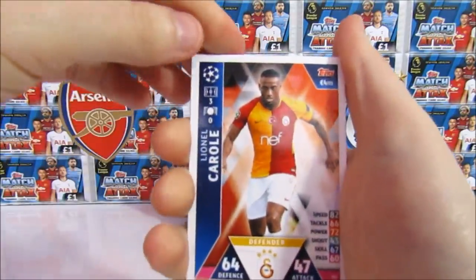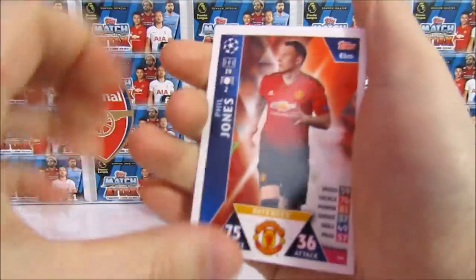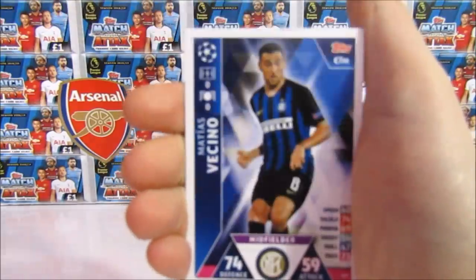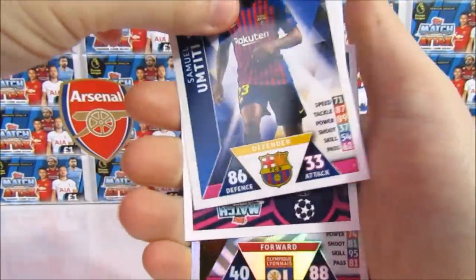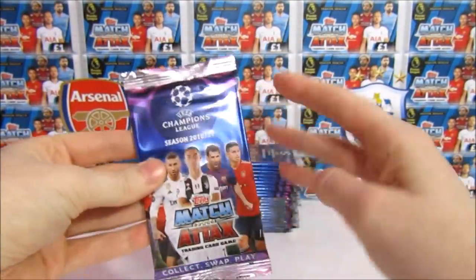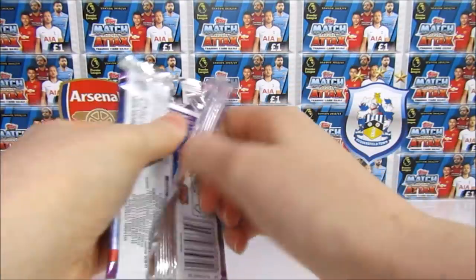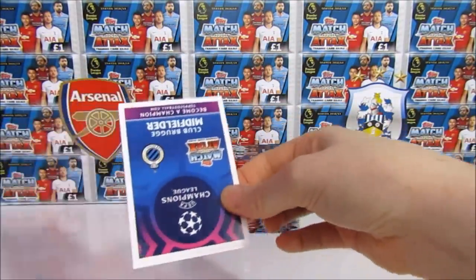So in pack one we have a Carol, the Bayern Munich badge, a Phil Jones, Fernandinho, a Vecino, Umtiti — spoilers! And the Man of the Match, Fakir. So Man of the Match to start things off. We do still need quite a lot for this collection, so hopefully we can tick off a few of the base cards as well. Would be nice. It is half a booster box — usually you'd be guaranteed a few, but you can never be sure with packs like this.